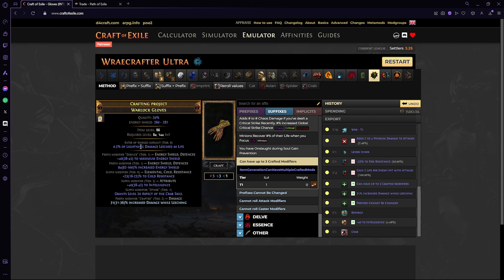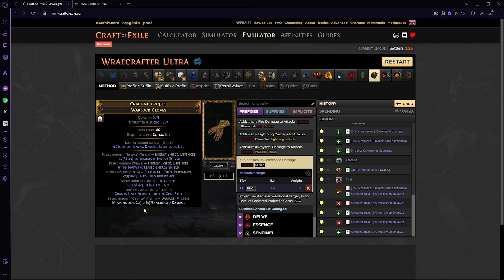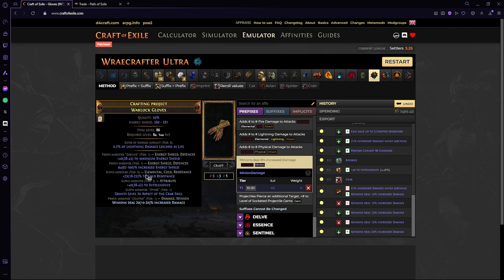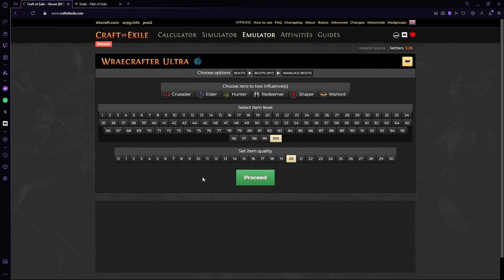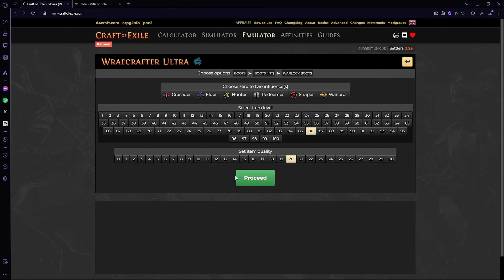Once you have your resistance, all you have to do is exalt the last modifier, then beast craft with the Black Morrigan and Cray Current First of the Deep — that gives you the Aspect of the Crab, filling up your last suffix. Then go to your prefixes and bench craft minion damage until you hit 20. And that's all it takes to craft your gloves — it shouldn't even be up to 10 divines if you have decent RNG. Overall it should be very straightforward.